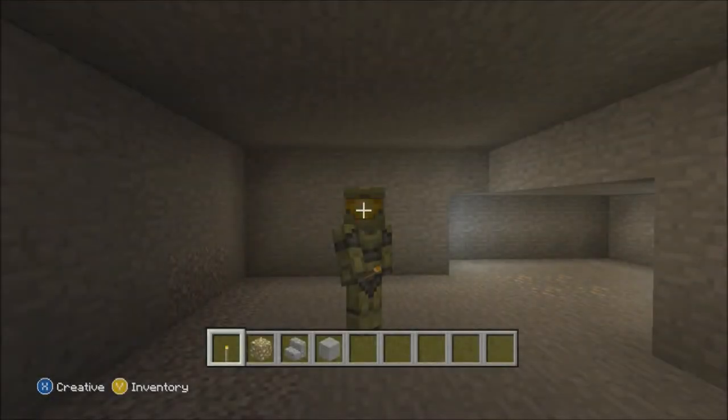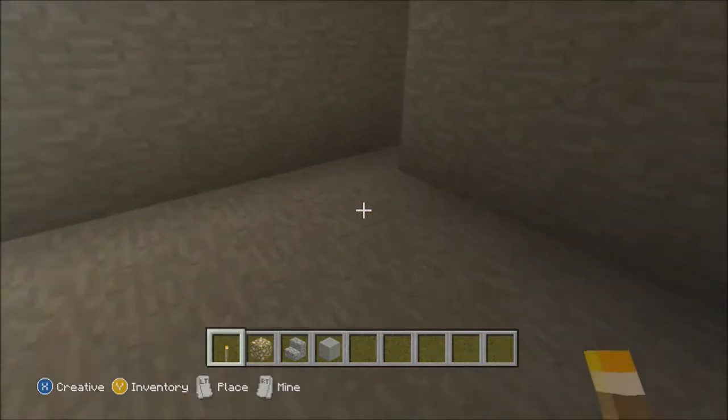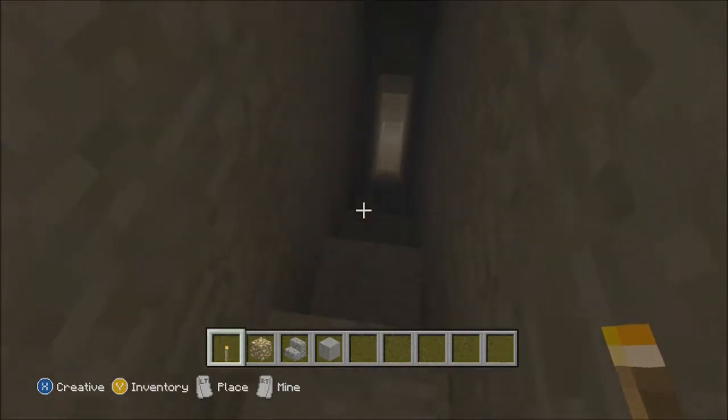What's up guys, it's Sam from Peter Lee. I've got a Minecraft video for you today showing you how to make stairs glow. All you need is the stuff I have in my inventory: glowstone, stairs, and a block of whatever you want to make it with. You want to have some stairs, and I've got my stairs here.